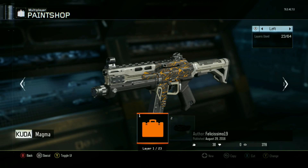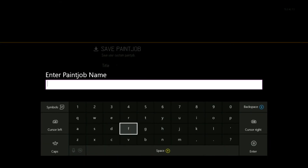Once you find that paint job, all you need to do is go on your first controller and then save it. Then you should be able to use it on that gun that you picked.